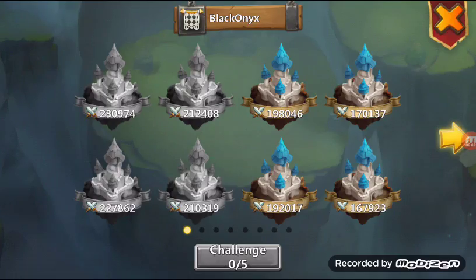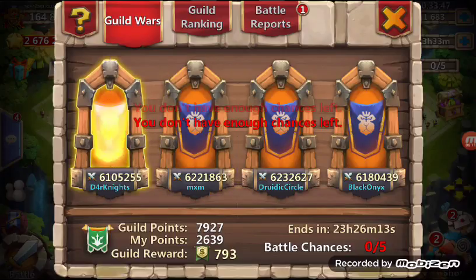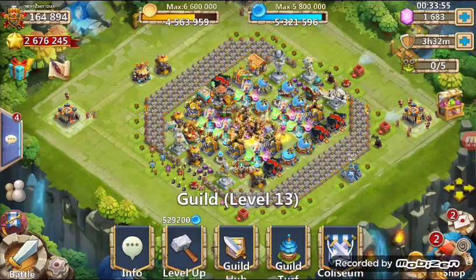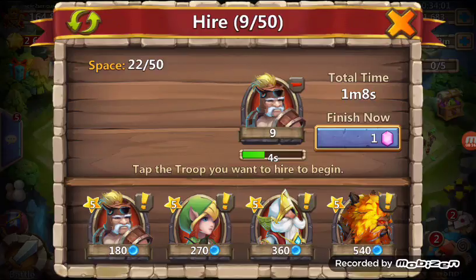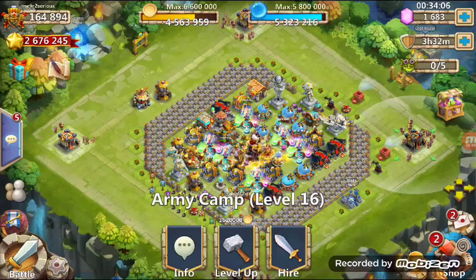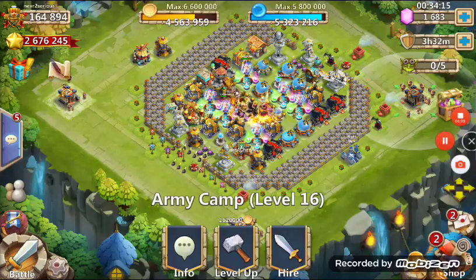Alright, so that's guild wars - top four bases on Black Onyx and then MXM. I can't go in anymore because - look, defense successful 16 times. I had troops earlier, so now I'm gonna get rid of my troops so I don't lose any more attacks. Okay, so there you go. Thank you guys for watching and I'll see you on the next video - next time I'll show you my free-to-play account and see how it's progressing. Bye bye!